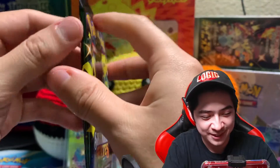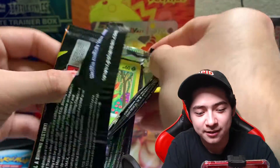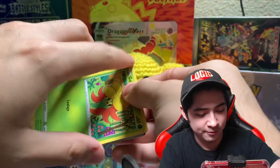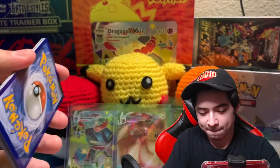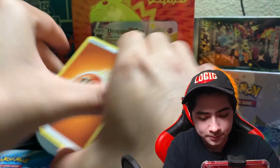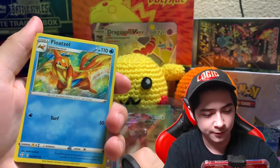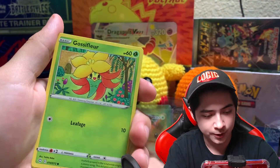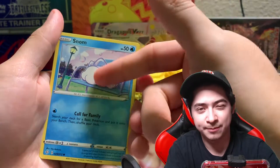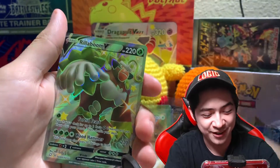Let's get opening our final pack and see if we can pull a baby shiny. Last box we didn't pull a shiny at all — we pulled an amazing rare, that's it. No shinies, which was pretty sad. We got fighting energy, Dartrix, Floatzel, Rusted Sword, Gossifleur, Cacnea, Weezing, Snubbull... and the next card...